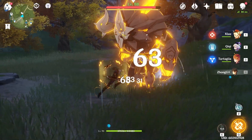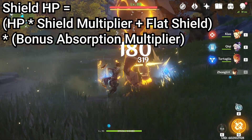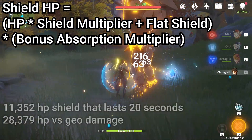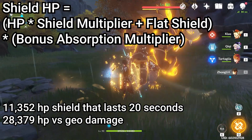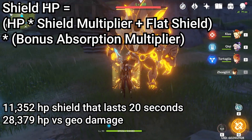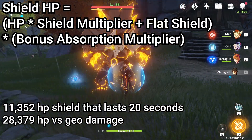Assuming the formula for shields is just a simple formula on the screen, my current level Zhongli with 44,101 hit points can make an 11,352 HP shield every 12 seconds. And against geo enemies, this shield can absorb at least 28,370 damage.